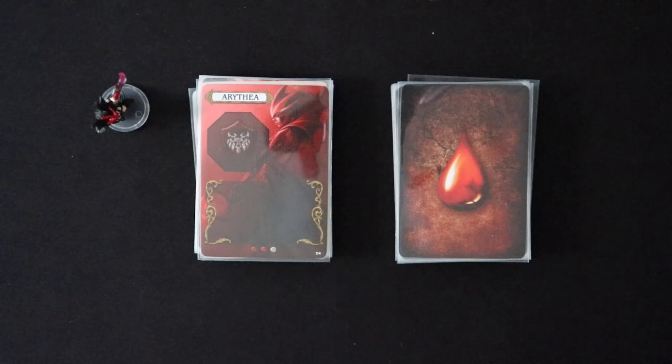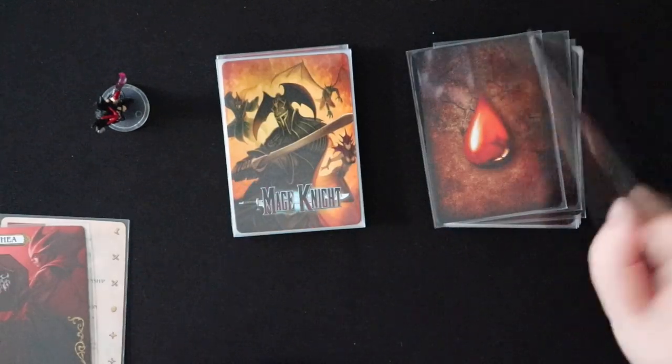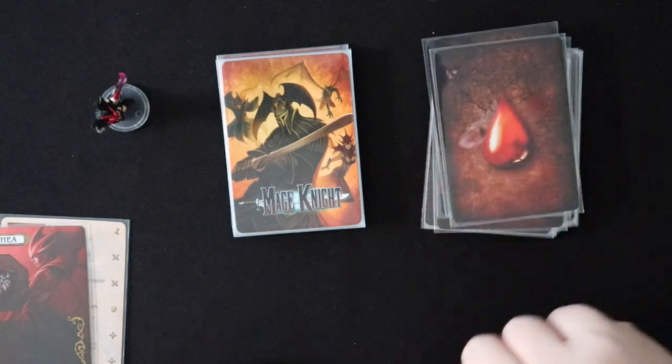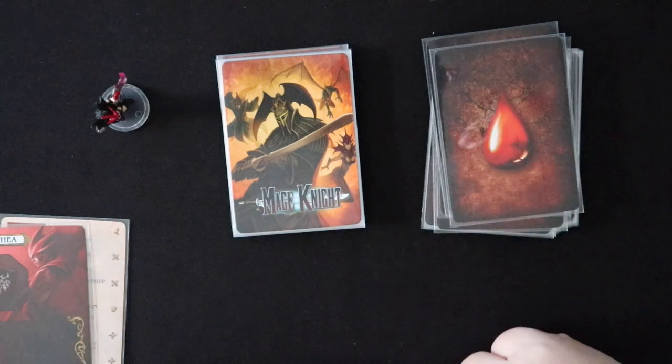And then I'm gonna show you some units and we're gonna talk about assigning damage to them and how that part works. So here's Arathia's deck and these are the wound cards which have the same back — you're gonna be learning all about why that is. I'm not gonna go through combat or blocking because I've already done a separate video for that.